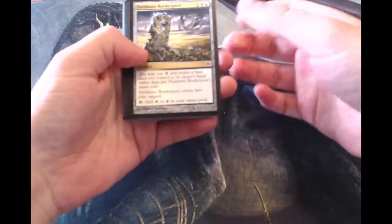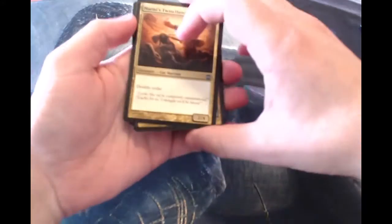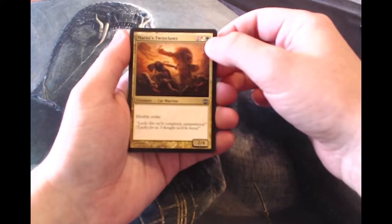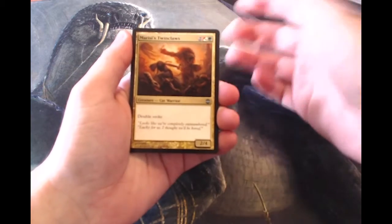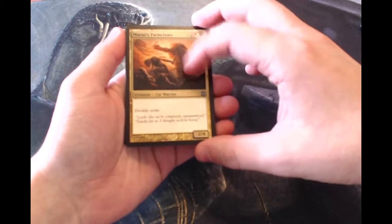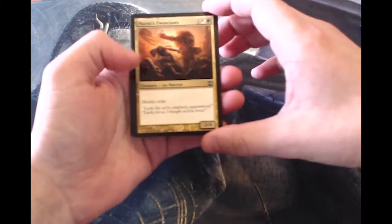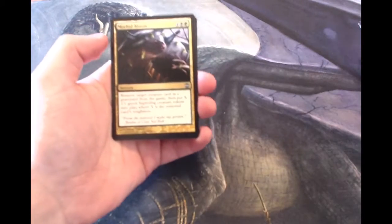So let's see what we get. We'll very quickly go through the common slot — that's actually a really interesting card. On the uncommon/common slot, this is actually a good example: you see it has a hybrid of red and white and then a green mana symbol — that's the Naya colors. So just to give you an example, Marisi's Twinclaws, a two/four with double strike, seems pretty good.